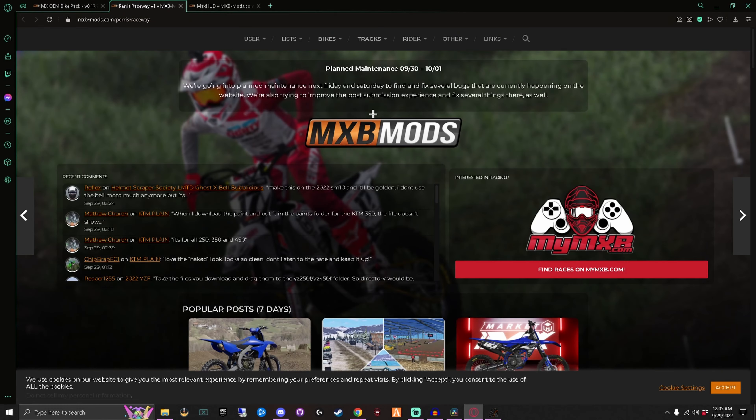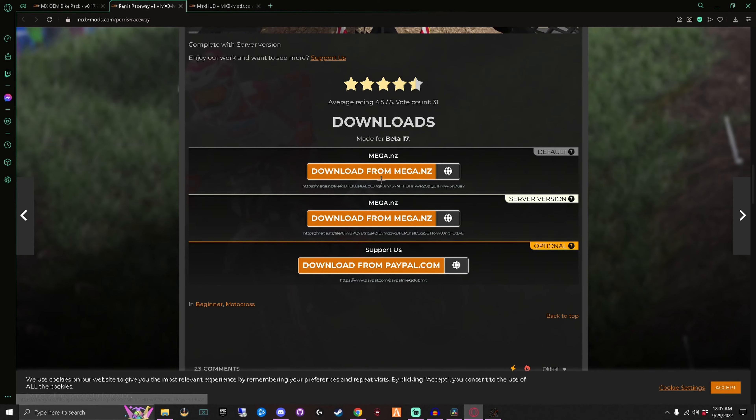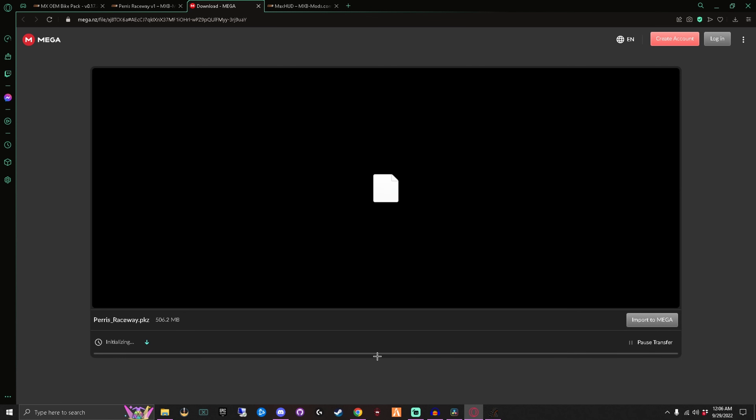First thing we're going to do is show you how to install a modded track, because the gear doesn't really matter until you get to the point where you're having fun. There are two different types of tracks you will get: ones that are dot PKZ files, and ones that are in folders with a bunch of files inside. I'll explain the difference once I get into my track folder.